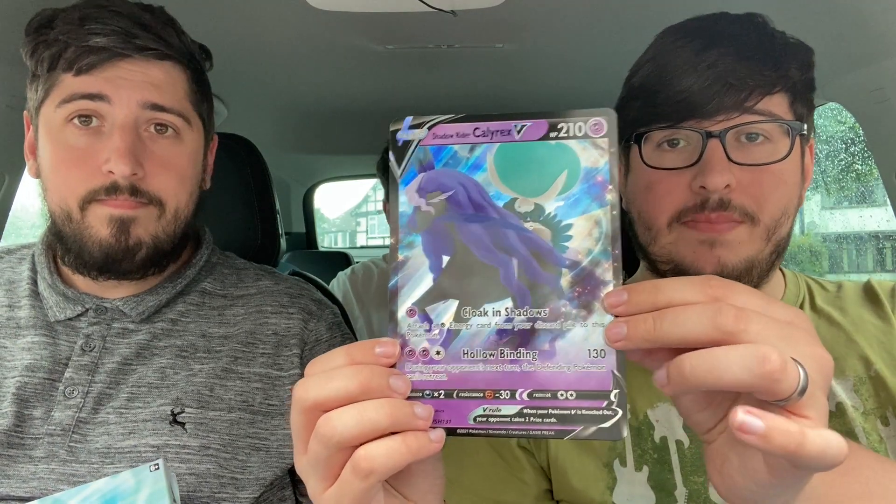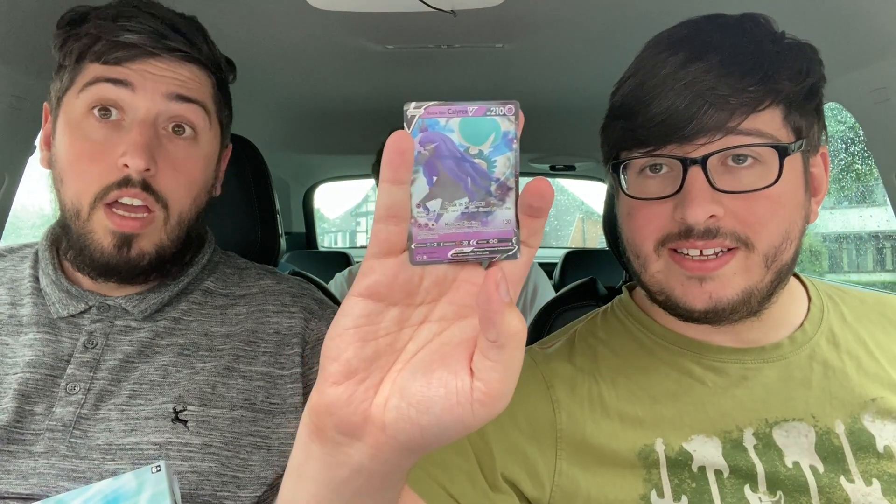The packs inside here: we have Chilling Reign, Darkness Ablaze, another Chilling Reign, then Tim's favourite — Rebel Clash. Both of us will have the same because both boxes contain the same packs. You also get a jumbo card and a really nice promo card. This one's Shadow Rider, which I'm assuming is exactly the same except for different artwork as the one from Chilling Reign.